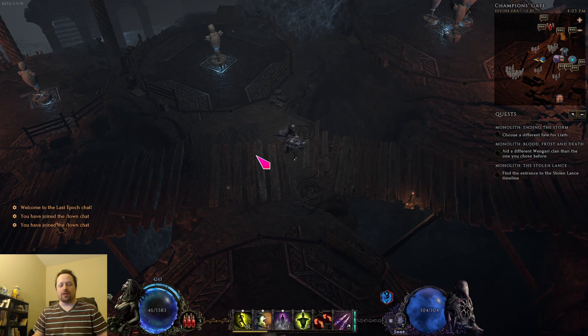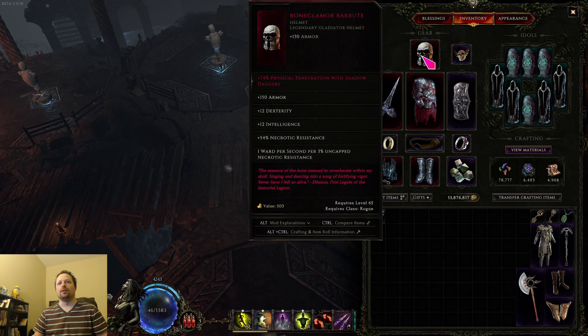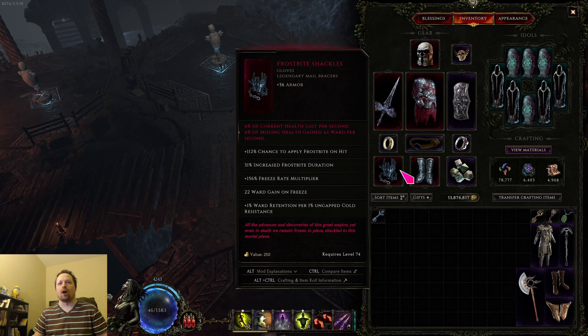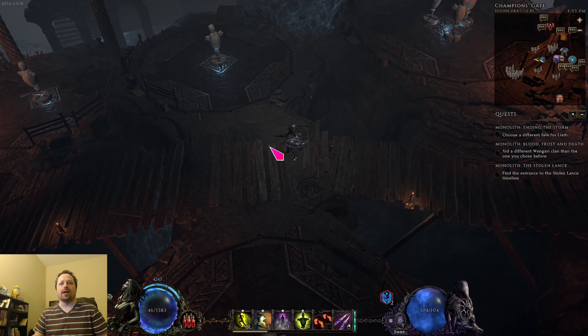As far as weaknesses go, there are a lot of uniques for the strongest version of this build that have very low LP chance, which means it's really hard to gear this super optimally. The other potential weakness is that if you're playing the high health version of the build, you can struggle with mana just a little bit.